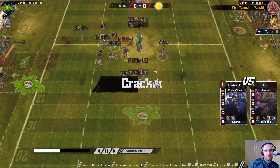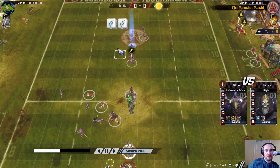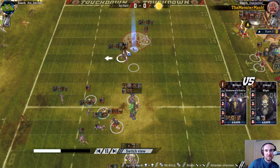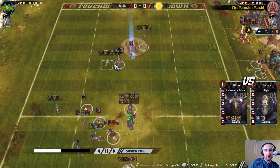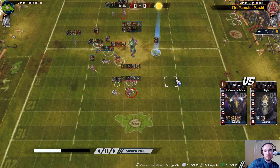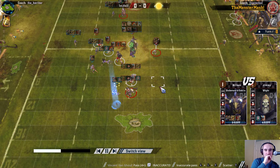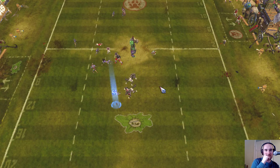Necromantic can still score here - this werewolf can still reach the end zone. A white comes to blitz this goblin off the ball, then a double skulls, rerolled to push back. Gets the goblin off the ball though, makes that three-plus dodge, three-plus pick up. Had to use their last reroll on that double skulls and will probably have wanted it for this pass - because that's an inaccurate pass which he hasn't caught. We finish the half with no score.